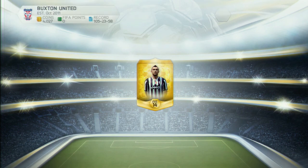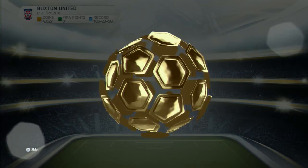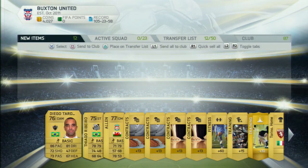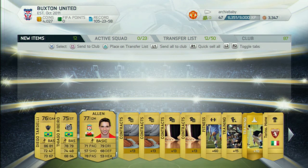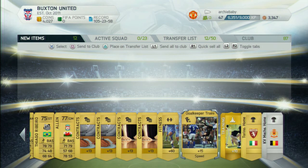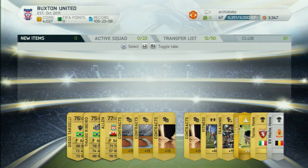This obviously won't be as good as the other packs but it's still free at the end of the day. So what's it going to be? It's Joe Allen — yeah, totally rubbish. But at least these are actually tradeable, which is not so bad. Stored them all in my club and I'll see you in a bit.